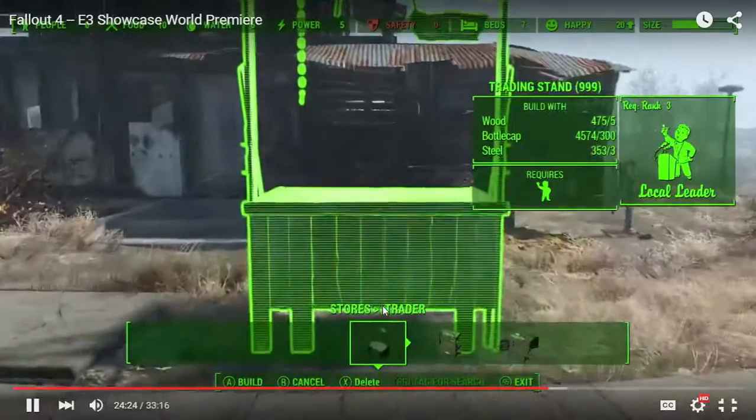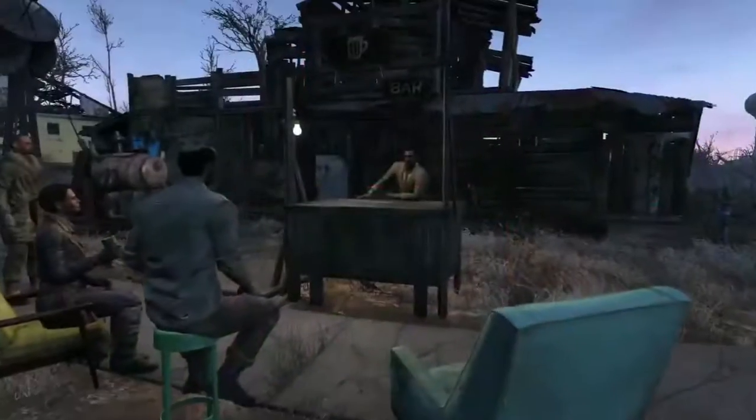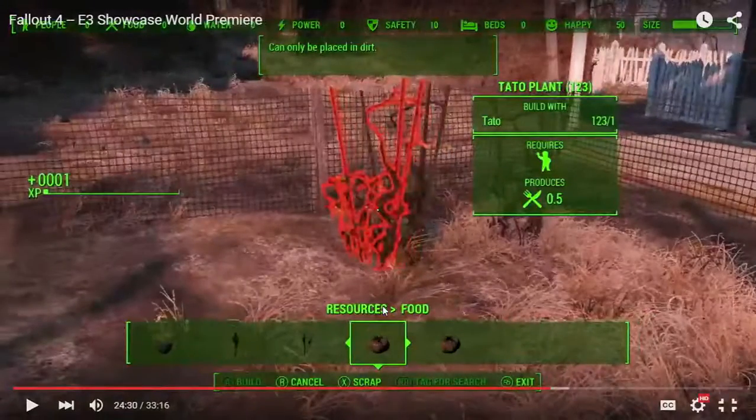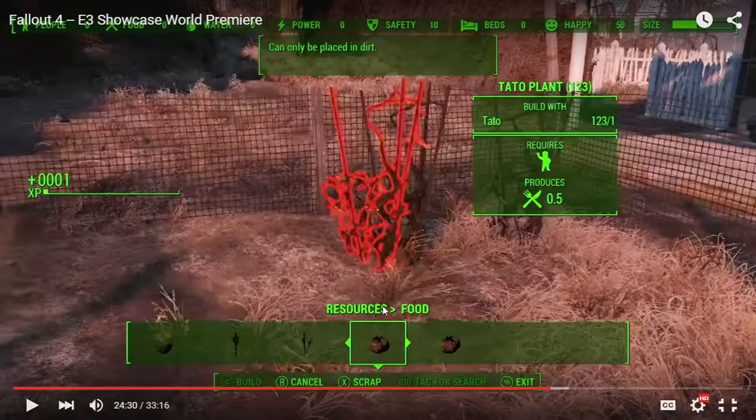As your settlement grows, people will arrive, including certain traders — they have some of the best items in the game. Now you need to plant Tato seeds. I'm guessing that's tomato, most chances. The soil doesn't really look right. I wonder if food is going to be still a little bit radiated even if it's grown fresh from the floor.